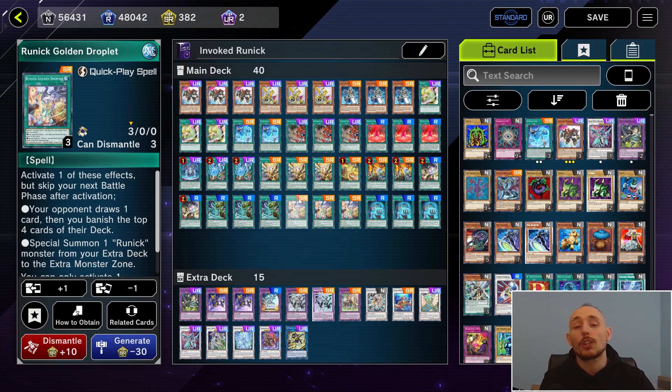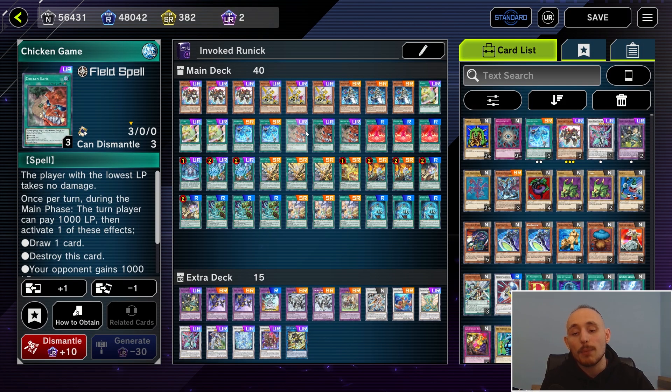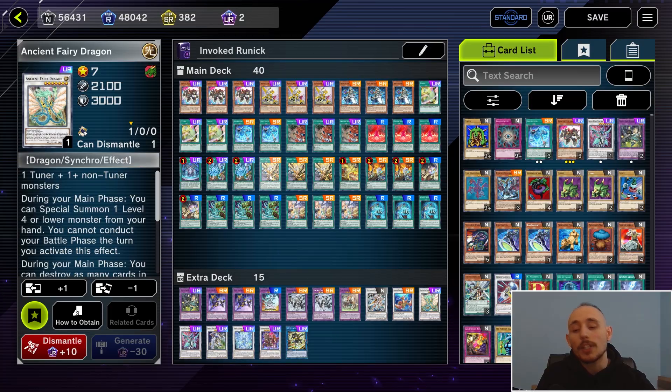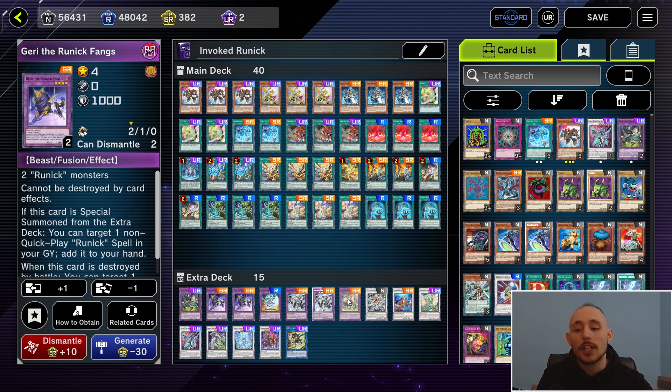The rest of the deck contains every single Runick card in the main deck — even Golden Droplet is at three copies. I also play Chicken Game because it's a nice card to thin the deck, and you can pop it with Ancient Fairy Dragon to get a Runick Fountain search, which is even better.